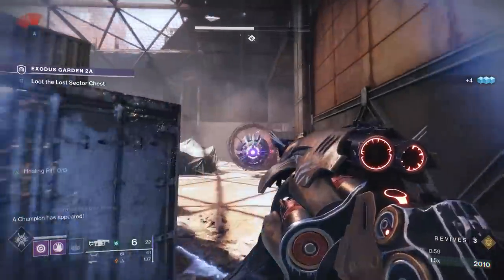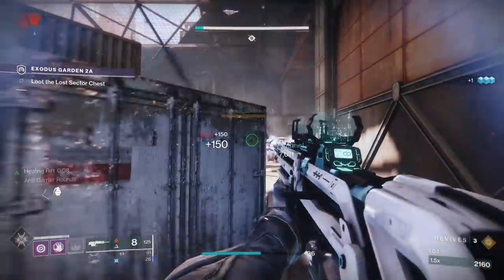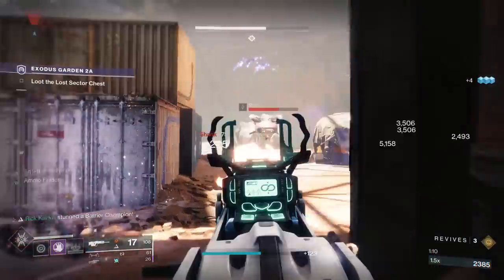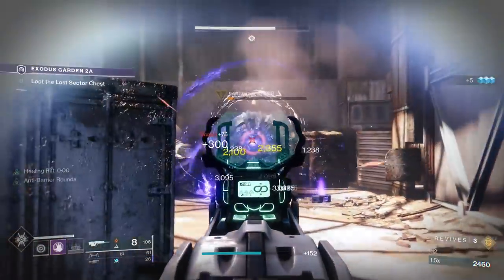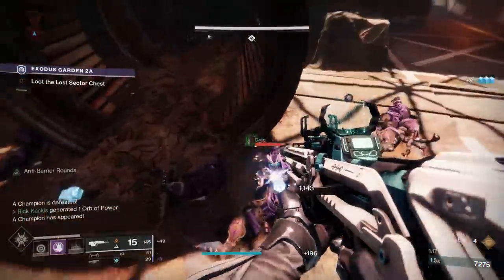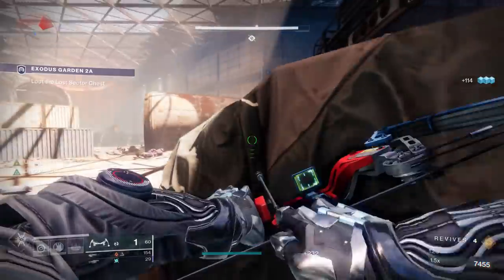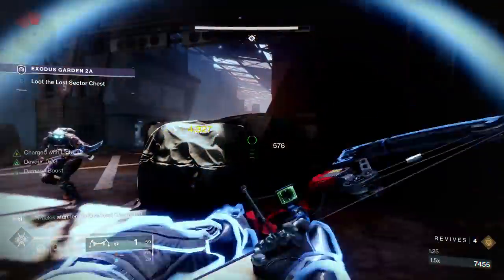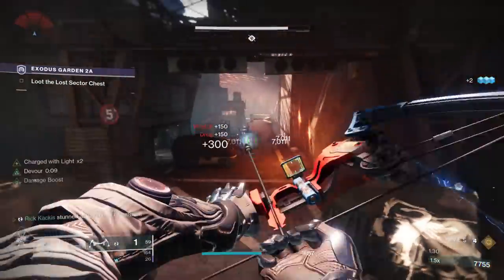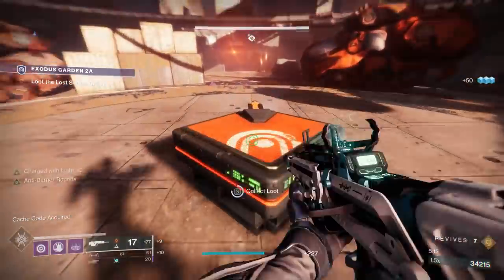Firstly, for anyone confused as to how to get these, you simply need to do a Legend or Master Lost Sector when the solo reward is chess pieces, because all three of these are chess pieces. There's a weird rumor going around that it has to be on the moon — the moon has introduced its Lost Sector as a potential candidate for Legend and Master when it rotates around daily, but it doesn't have to be the moon. In fact, this one was the Cosmodrome, so simply wait and check every single day and see if the reward is chess pieces, and that's the time you want to go in and grind that Lost Sector.